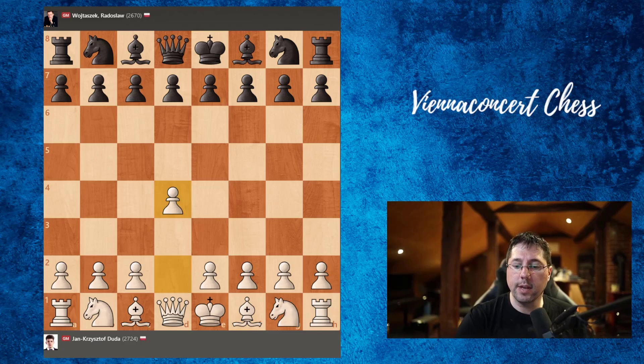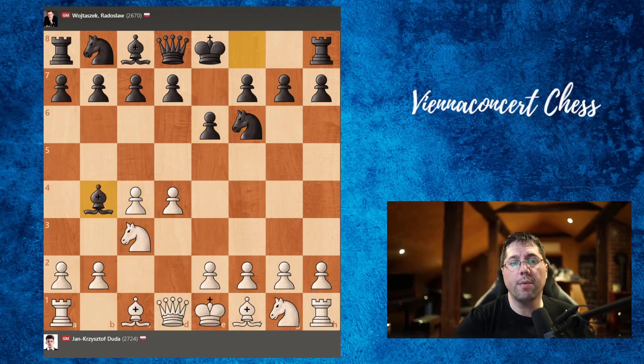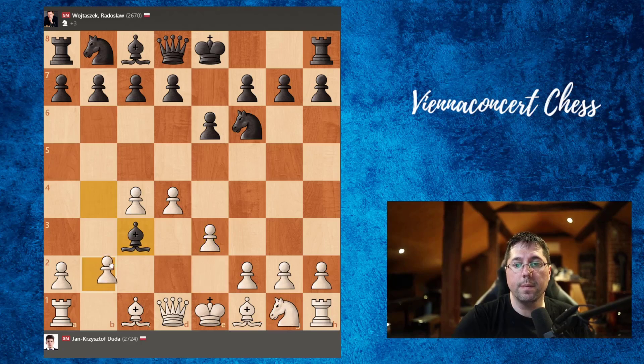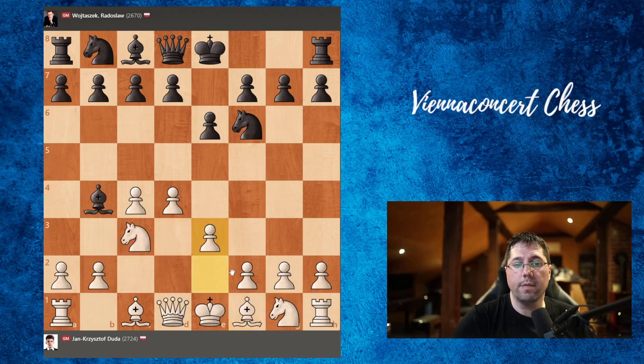Duda was white. He started with d4, Nf6, c4, e6, Nc3, and Bb4. We have the so-called Nimzo-Indian Defence. Here the main moves are Qc2, but Duda opted for e3. If we take the knight on c3, pawn takes, Bd3 — actually this only benefits white, so taking the knight would be a bad move. So e3 is a playable move.